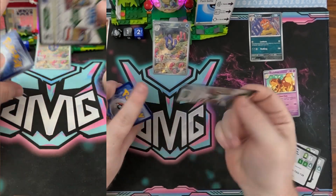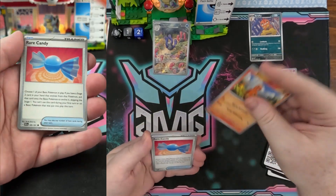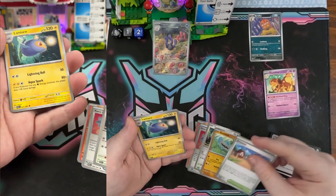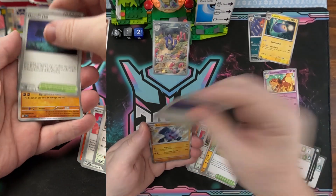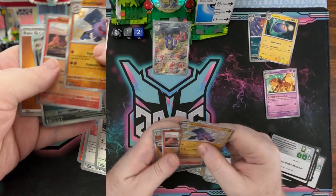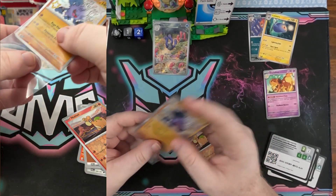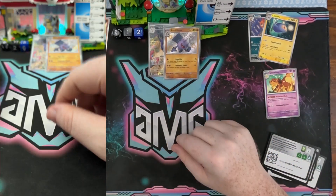Let me know down below if there are any Paldean Fates cards that you're excited to put in a deck or have already put into a deck. We are past the phase where you can't play them — they are definitely standard and legal. Lantern has 120 which will tie. Got an Iolate, beautiful shiny, and then a Mastabiff — there's a baby shiny. There are so many shinies in this set, we need every single one, so appreciate every single shiny that shows up.